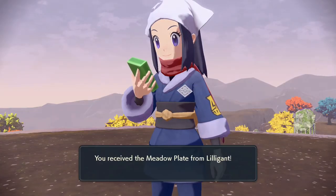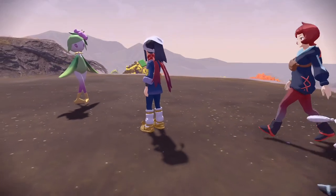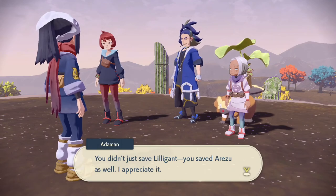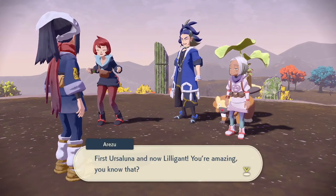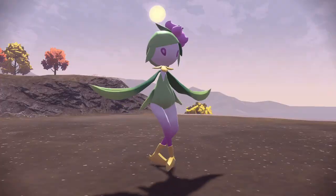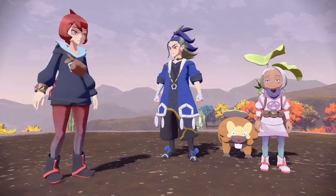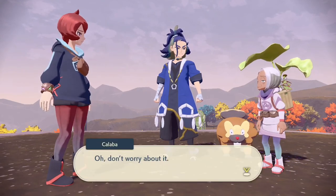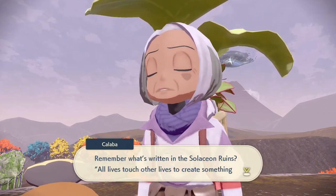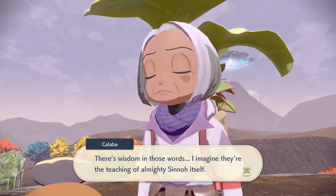You're so cute. Thank you for the Meadow Plate — sun tablet imbued with the essence of plants. You didn't just save Lilligant, you saved Arazu as well. First there's Ursuluna, now Lilligant — you're amazing. Being all frenzied didn't suit Lilligant one bit. I'm sure she's happy to be back to her graceful self. Remember what's written in the Solaceon ruins: all lives touch other lives to create something anew and alive — these are the teachings of Almighty Sinnoh itself.